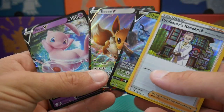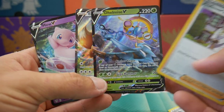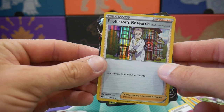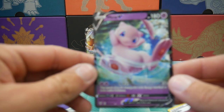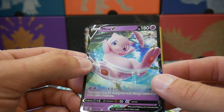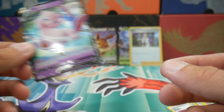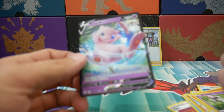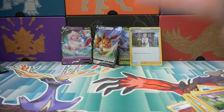We opened up a fair few packs and got some decent pulls: a Mew V, an Eevee V promo, a Nihilego V, and that Professor's Research Holo Foil. If you did enjoy today's video, make sure to leave a like, subscribe if you're new, and let me know what you thought in the comments below. Check out tomorrow's video at 4 AM Australian Eastern Standard Time. Hit that notification bell and I will see you guys in my next Pokemon video. Peace out guys.